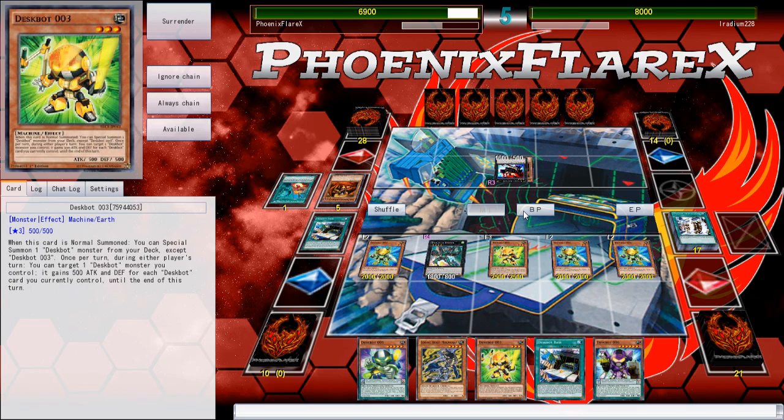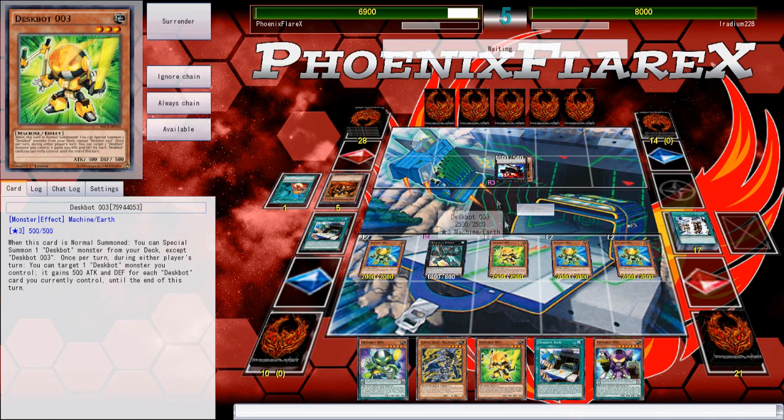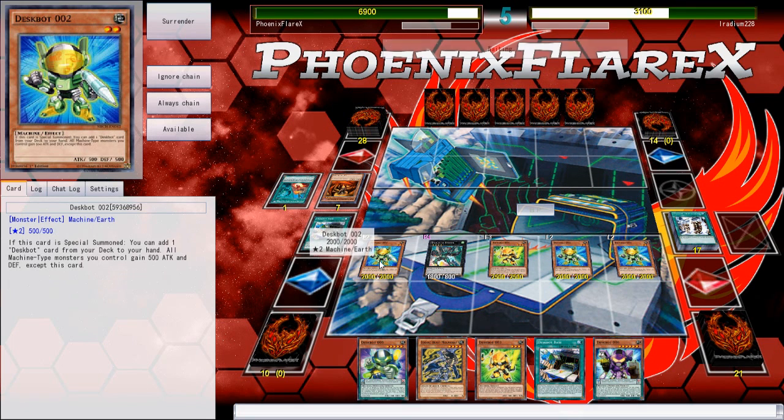We'll just do this. We'll go into Battle Phase. Does this have to attack a monster? I can't remember — nope, it does not. We will attack. This can gain attack to something else. Two-card interactions are still OTKs even without Deskbot 9. It's just that they're not really searchable. But most of your Deskbot 9 OTKs involve Machine Duplication anyway, so that's the thing.